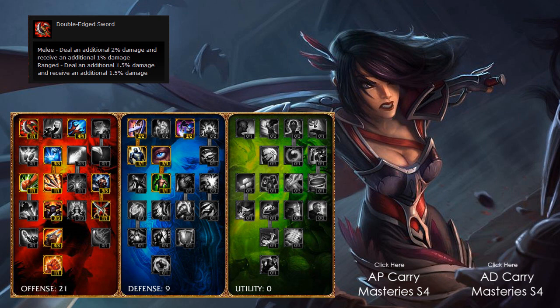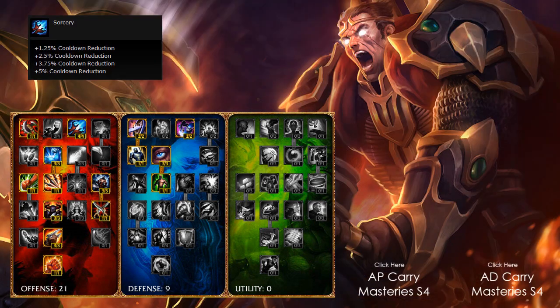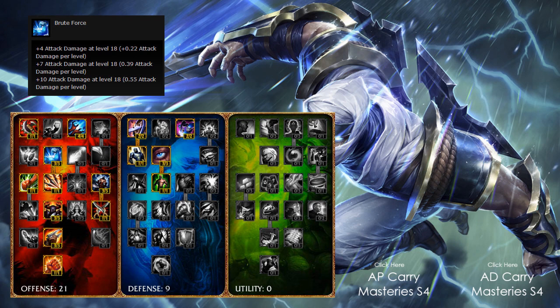I take 4 points out of 4 in Sorcery. In my AD carry ones I normally take 4 out of 4 in Fury for the attack speed, but with Jayce you could go for the AD ones. I think the 5% cooldown reduction you get at max level is really nice — for champions like Riven it means you can QQ more, and for Lee Sin and any champion, cooldown is always nice. Moving down the tree then, 3 out of 3 points in Brute Force: 10 attack damage at level 18, that's 0.55 attack damage per level — really nice, that's what you want to be taking.